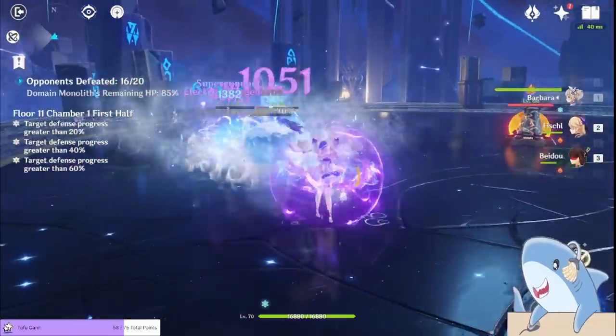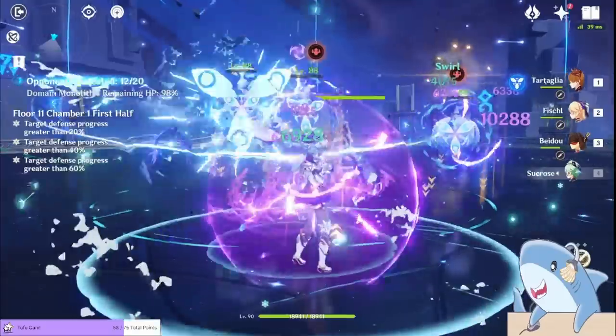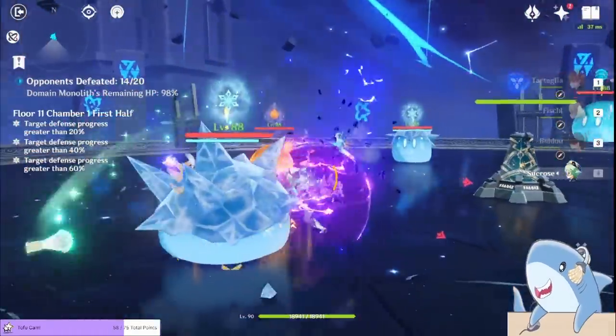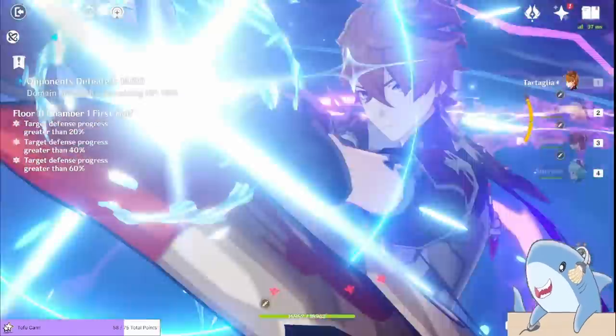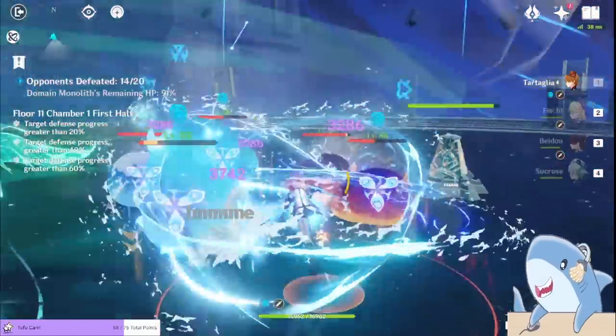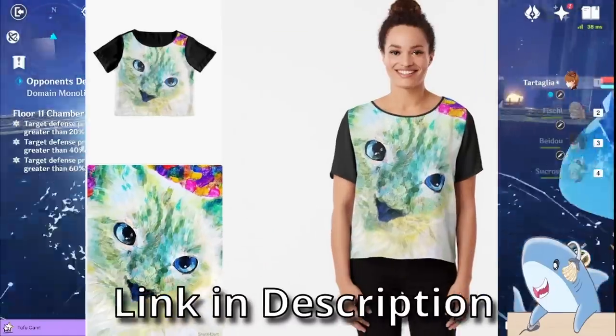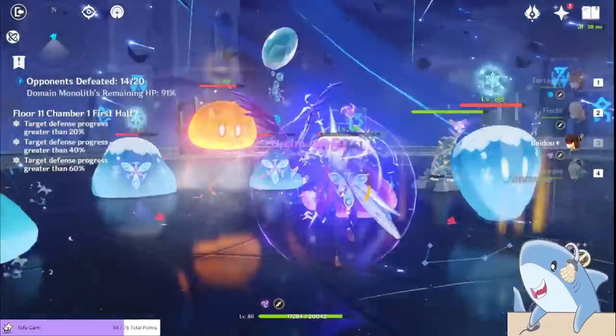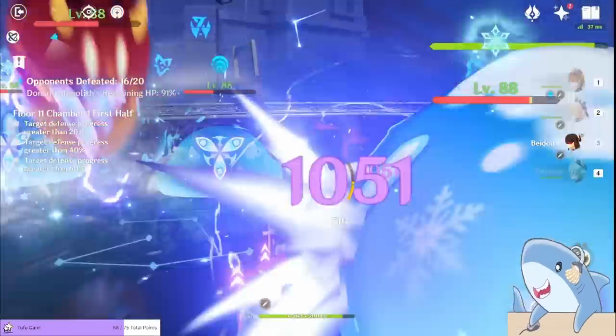But maybe you don't have all these characters, or this team just isn't for you. If that's the case, I've got a playlist with other really good team comps you can build — I'll link that at the end of the video. And now you can go check out the cool shark art in the link in the description below. I love you all, stay awesome, may Anemo guide you, and I can't wait to see you in the next one.